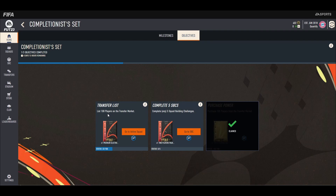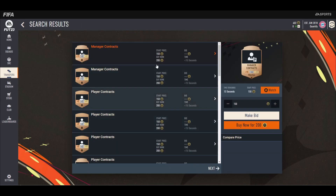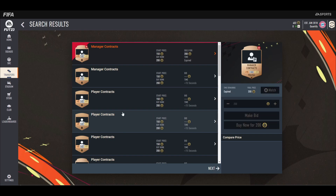There's actually a way to do it faster. You want to make sure you have at least 1000 coins, then buy player contracts for 200 coins each, and buy five of them.